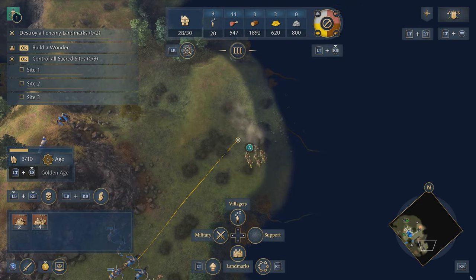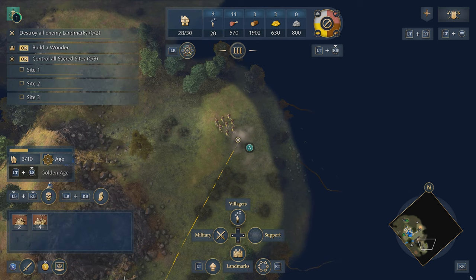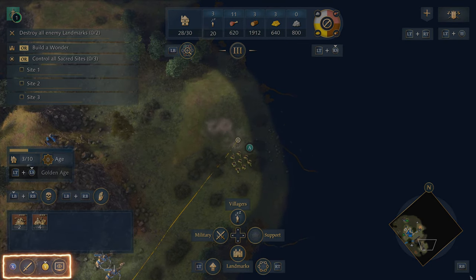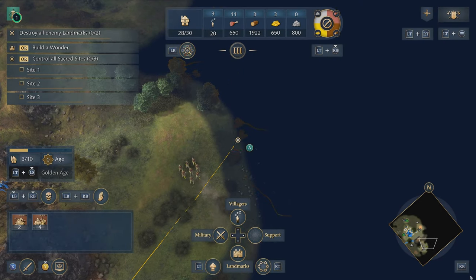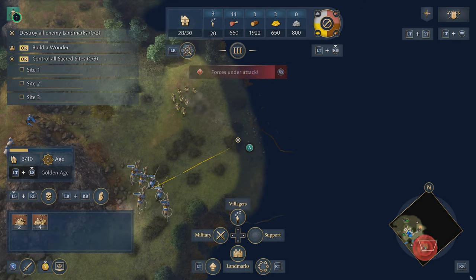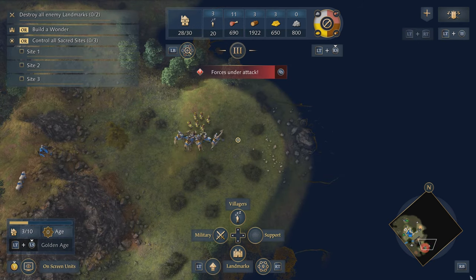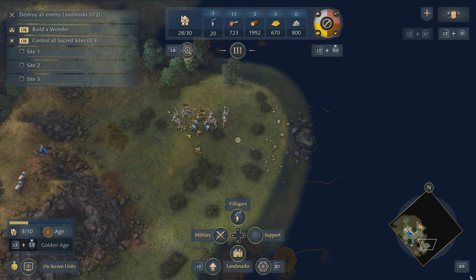To attack the enemy I can simply move over to them and tap A, or I can press X to attack-move, which is highlighted in the quick options panel in the bottom left. By tapping X and attack-moving, my units will move in the direction I've set and attack anything along the way. My knights and camels should be no match for these archers — they counter them pretty hard — and from here we will have won this battle.